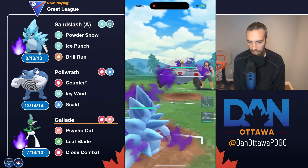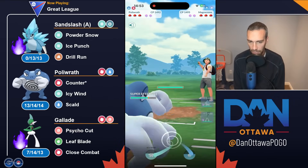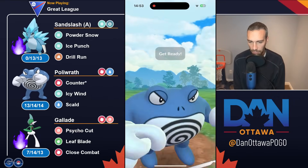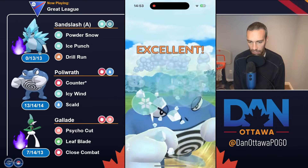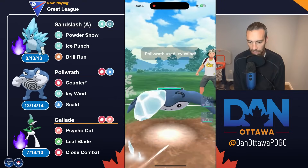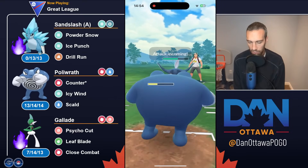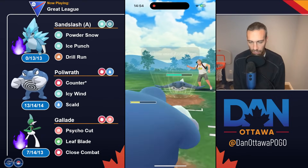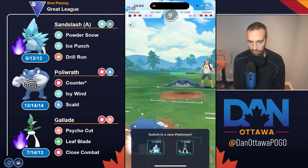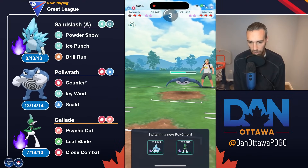So Magnezone. Instant Poliwrath, which is not an amazing matchup, but it's not bad. Mantine. They're going to just wing attack. They may throw before they get to another move here. Take you out. Now Sandslash will — unless they have Water Pulse, that would be neutral.